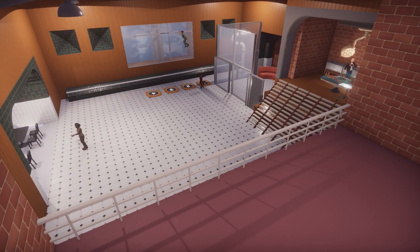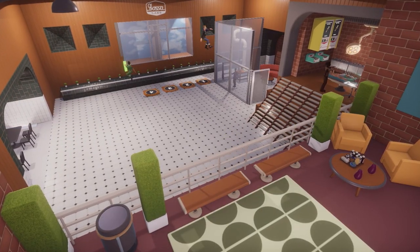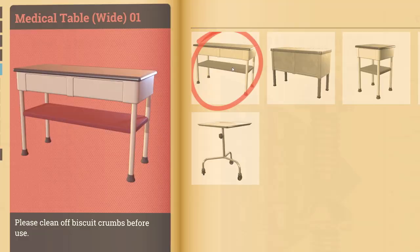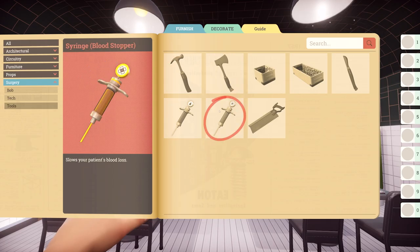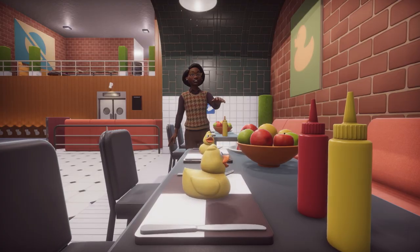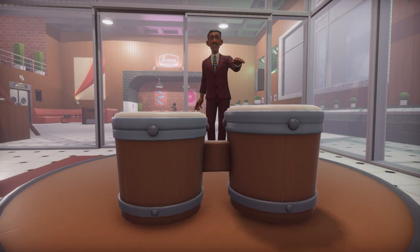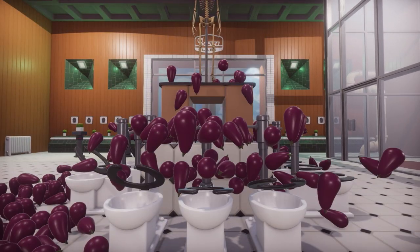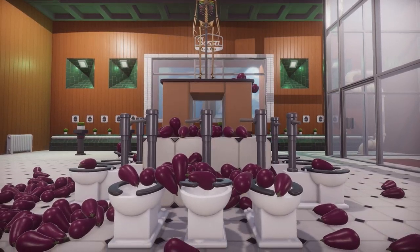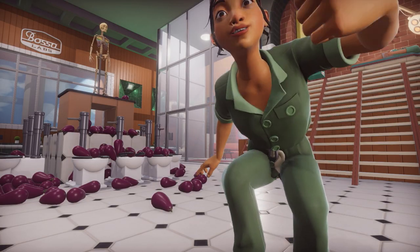When it comes to furnishings and decorations, well, you name it, we've got it. Your fundamental tables, chairs, and medical paraphernalia is only the beginning. I'm talking glockenspiels, rubber ducks, bongo drums, a skeleton stood atop a desk surrounded by toilets overflowing with aubergines — niche, I'll admit, but you've got it.